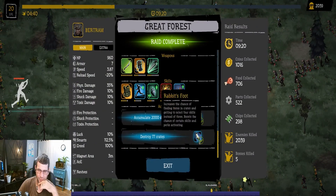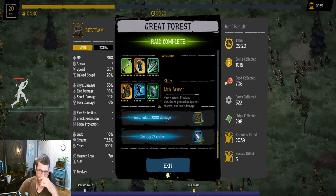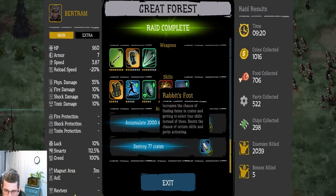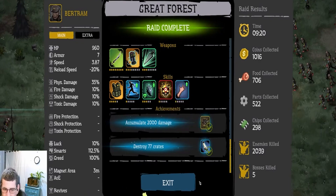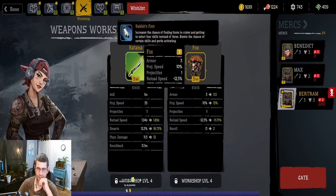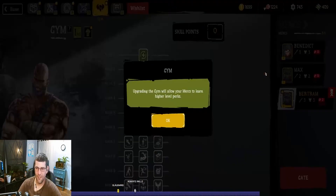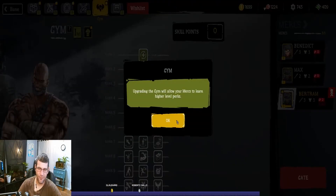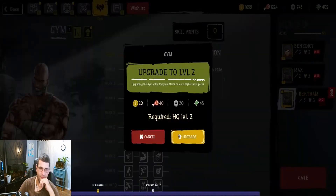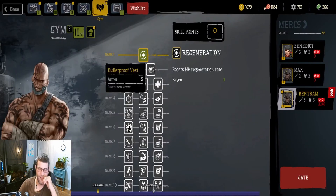Accumulate 2,000 damage and destroy 77 crates. So this will give me... I unlocked the Lich armor — provides significant protection against physical and toxic damage. And I unlocked the rabbit's foot, which increases the chance of finding items in crates and lets you select four skills instead of three, and boosts the chance of certain skills and perks. That's pretty cool. So where do I equip my heavy armor? Can I switch this out? Weapon workshop gym — upgrading the gym will allow your mercs to learn higher level perks. Let's do that. Then we got a lot of systems to climb up — I like that.